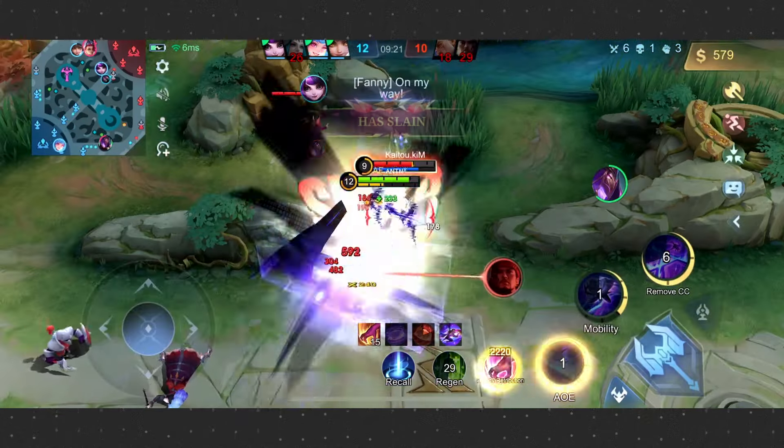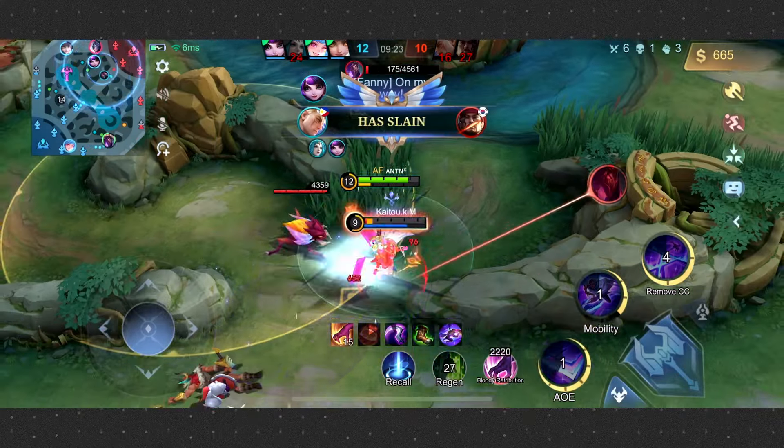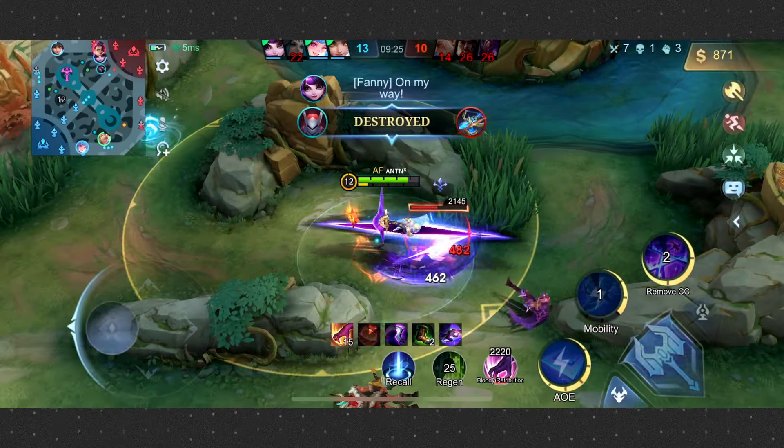Unlike other energy assassins like Fanny and Ling, Nolan is a well-rounded hero with damage, agility, and even the ability to remove debuffs, making it easy to escape opponent ganks or teamfight clashes. Nolan thrives in fast-paced, aggressive plays, thanks to his ability to swiftly take down enemies and navigate the map effortlessly.